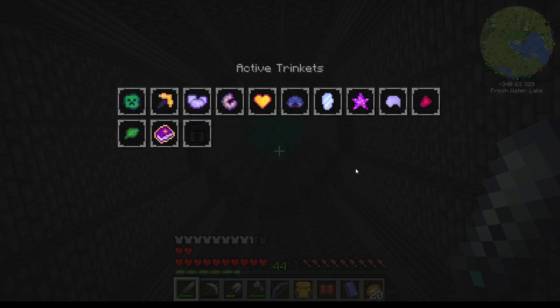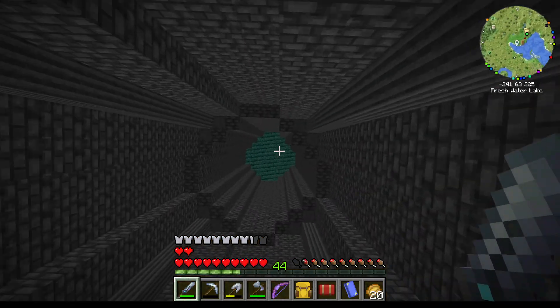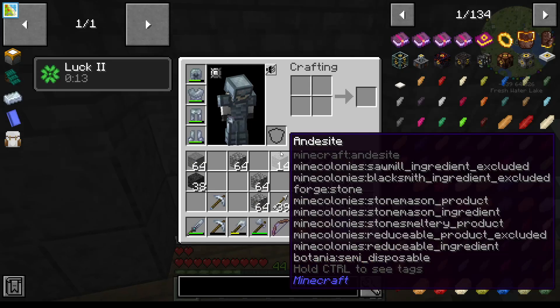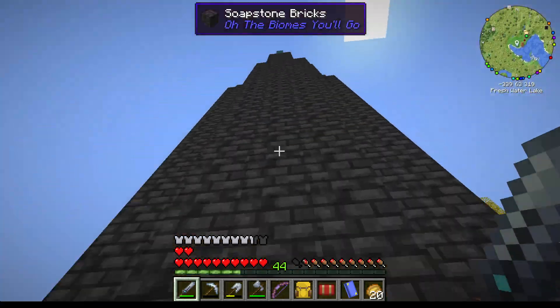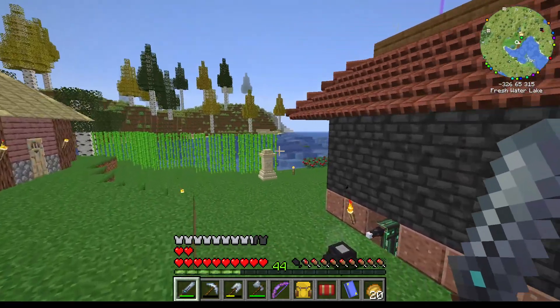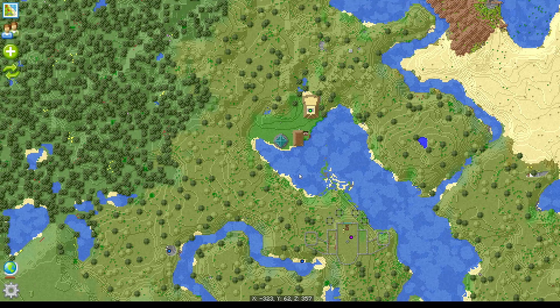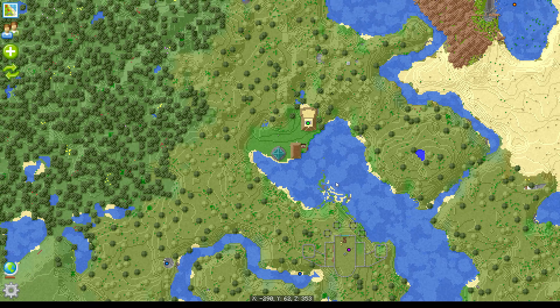So what I have been doing is — what I have there is the roof. I'm using the warped logs as the roof there, because I just think it is a gorgeous color. I mean, look at that. Chef's kiss.